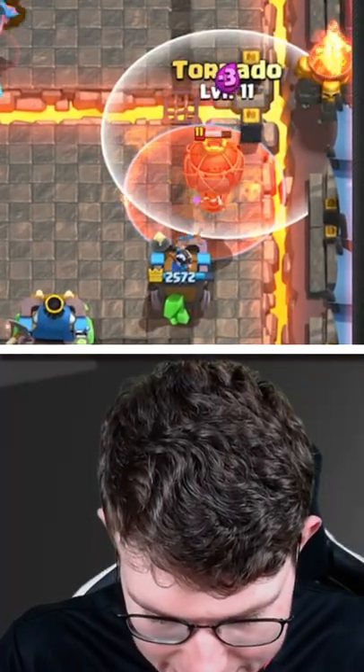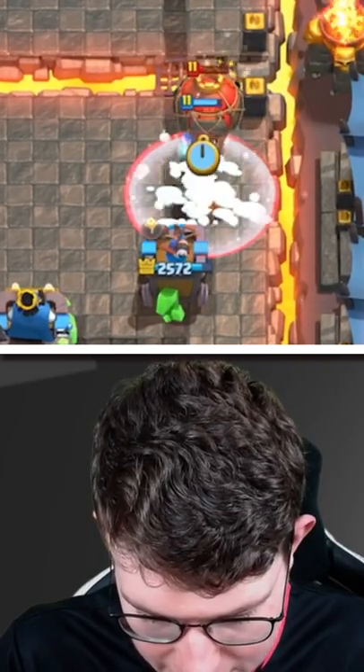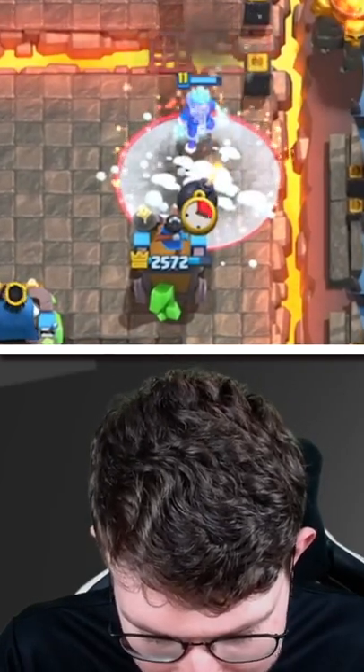I think I cannot activate King Tower against it because it got pushed to the side. He missed the Freeze — this is our chance!